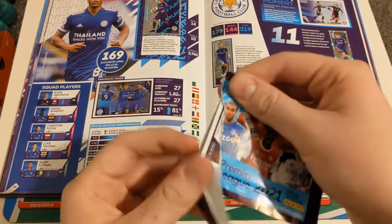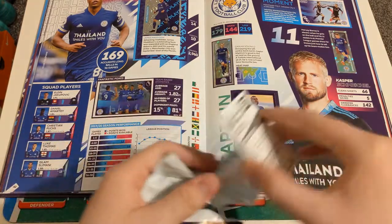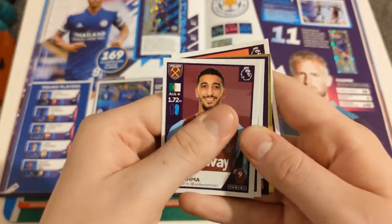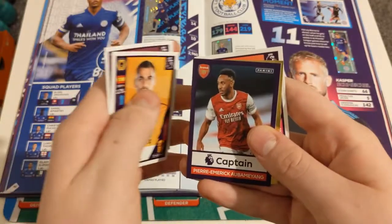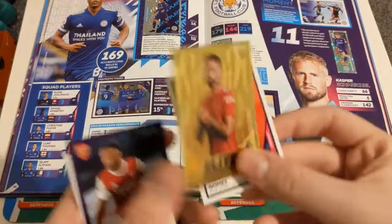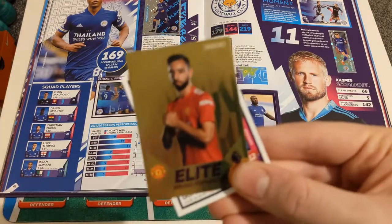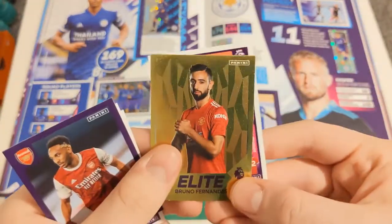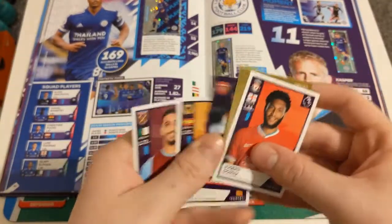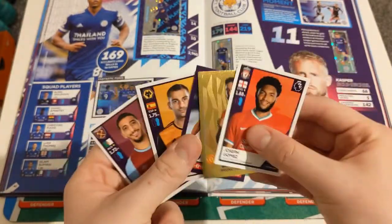Next packet. In this packet, we do have Saïd Benrahma, who absolutely ripped up the Championship last season for Brentford. We have Jonny Otto, a captain sticker of Aubameyang — which was one of the first we got, so I know he's a swap. And yes — yes — that's fantastic! Our second elite we need in this opening: Bruno Fernandes! Let me just focus this in. There we go — Bruno Fernandes! Absolutely fantastic pull. And Joe Gomez — I think Joe Gomez is also a need. That's a brilliant packet!